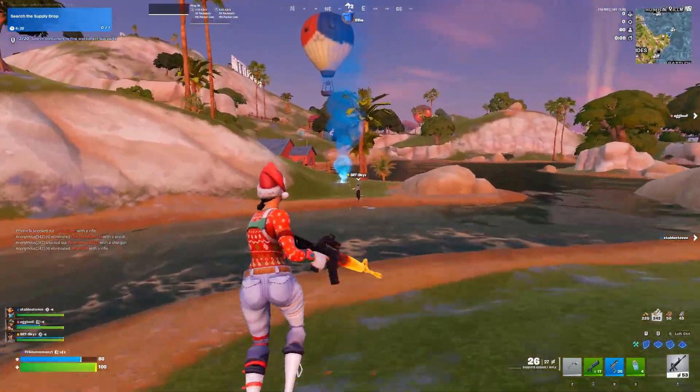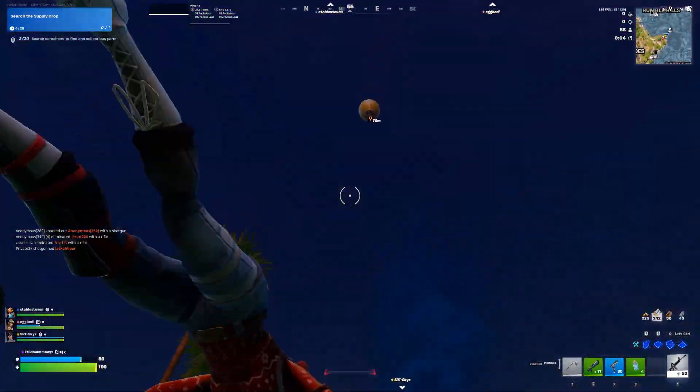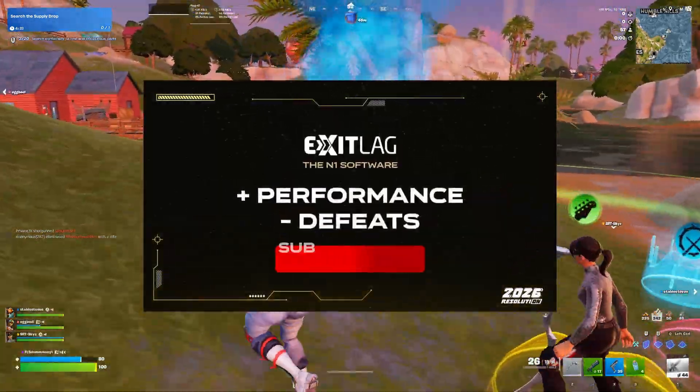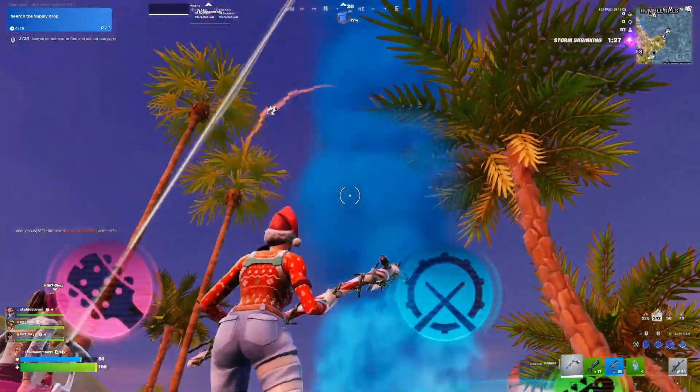Right now is the best time to try Exilag. From December 15th to the 26th, they're running the 2026 Resolution campaign — that means 50% off on the annual plan: a full year of Exilag for half the price.